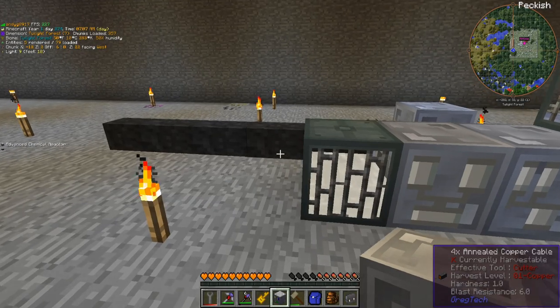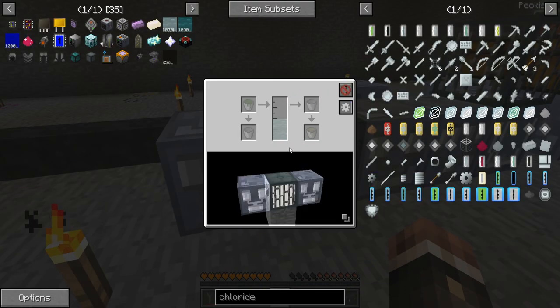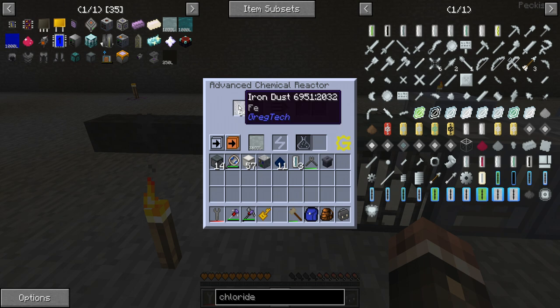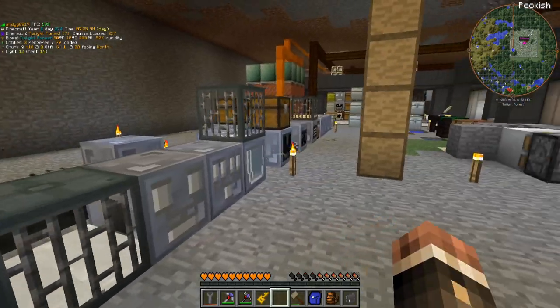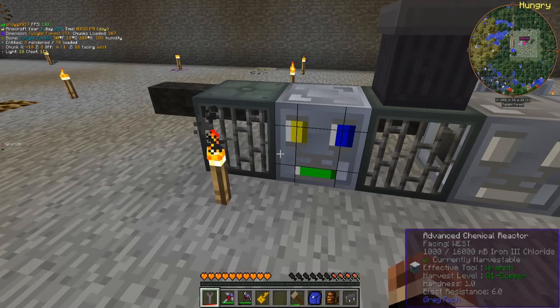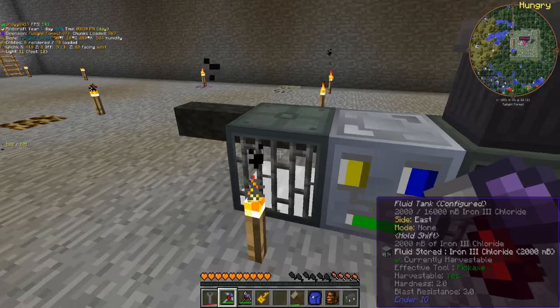In order to make the next step, we're gonna need an advanced chemical reactor once again. I'm making more cells so we can do these processes quicker, but now we're making iron-3 chloride. I already did my first batch, so let's go ahead and auto-fluid output into that thing — this will be where we store our backlog.